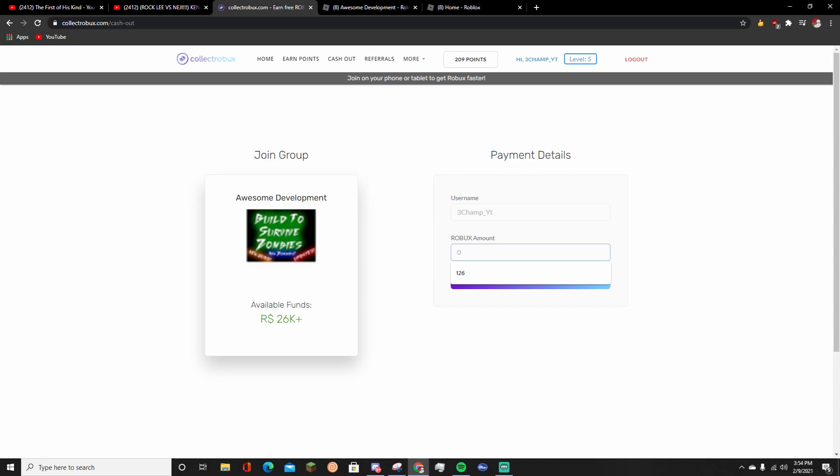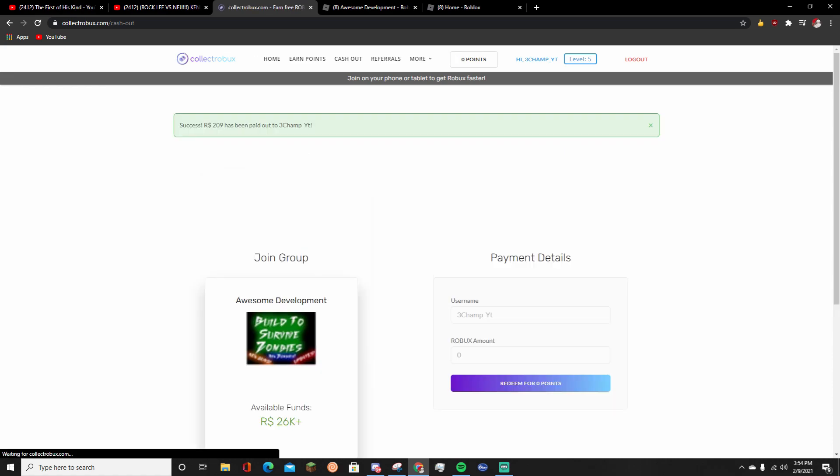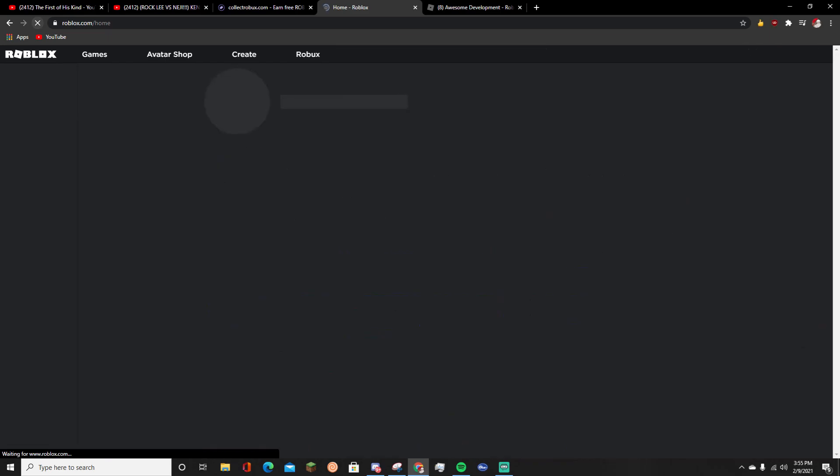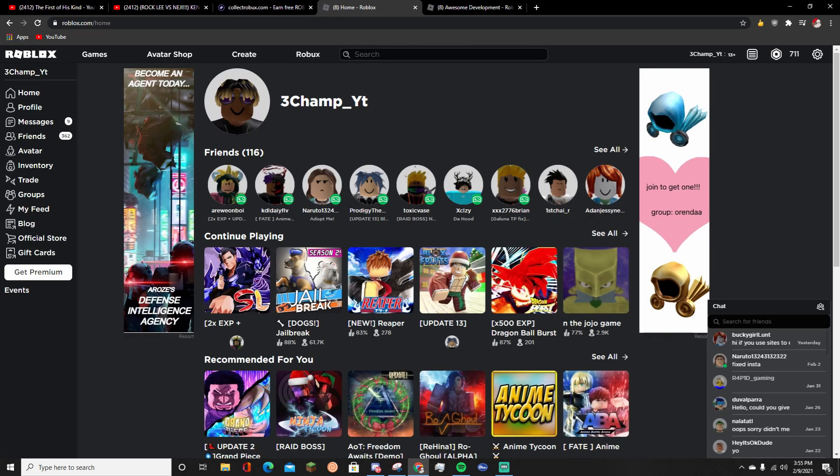Once you join their group, go back to their page and type in the amount of points you have. I have 209, so I'm going to type that in and hit redeem. Success - Robux 209, paid out. As you can see it says it's successfully given me my Robux. Going back to my Robux - you see 502 - I reload, and bam, 711.